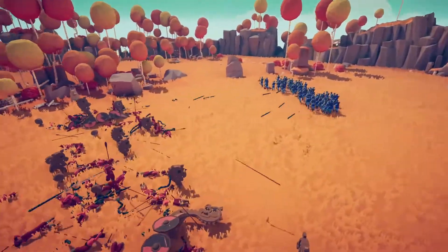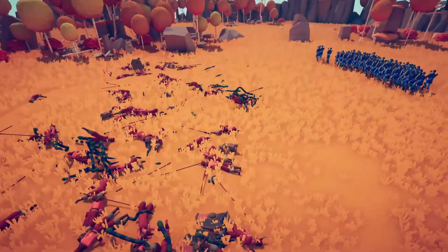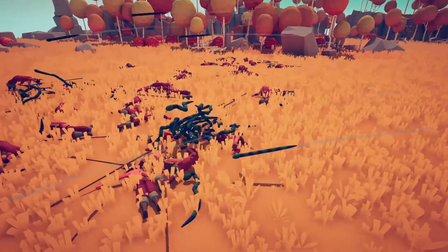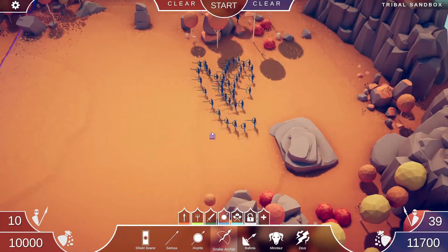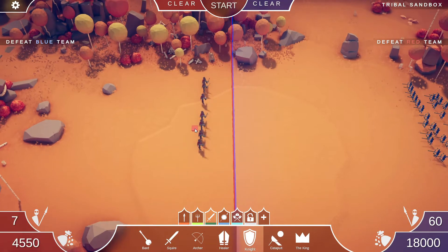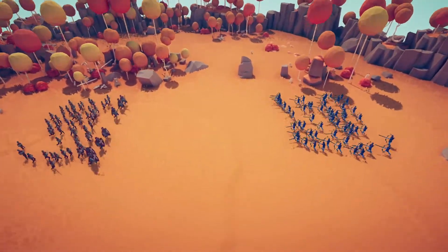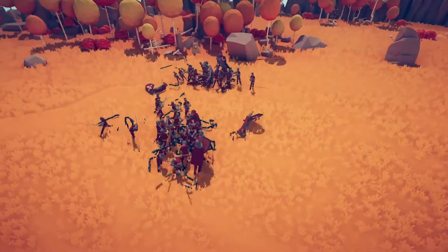We've got a nice little swarm over here — they just got launched, and here they come again. Yes, all the snakes are coming in! I actually want to see what can take out 60 snake archers because this is crazy. I'm going to try an army of knights and squires since that's usually a pretty good army, but we have 60 snake archers. The snakes distract them — they're trying to fight the snakes instead of advancing.